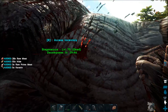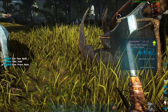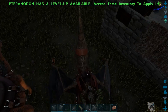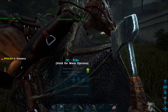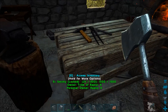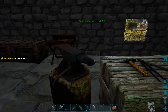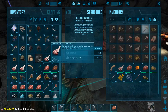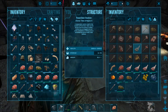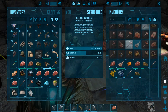We'll go ahead and take all the hide we can from this — some prime meat, that'll be useful. Let's go ahead and make some prime meat jerky, take all the hide out of here. Those will help us with taming.